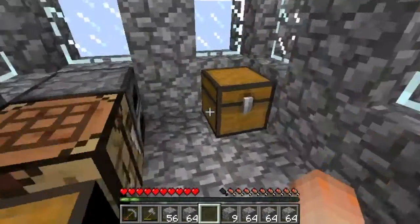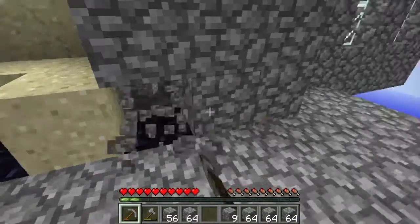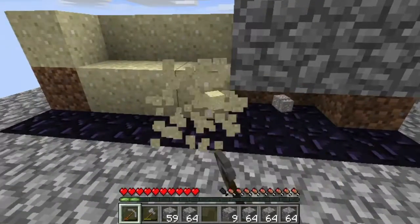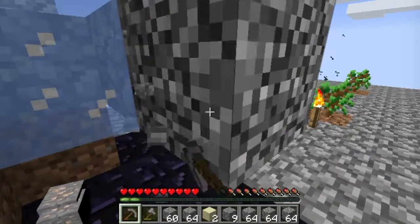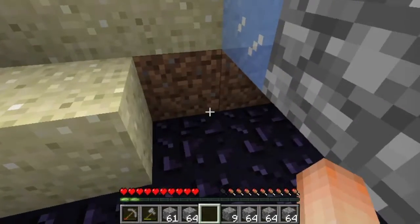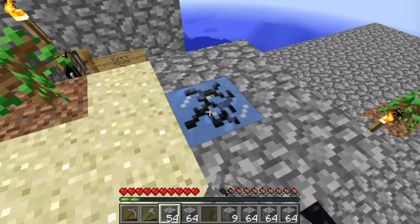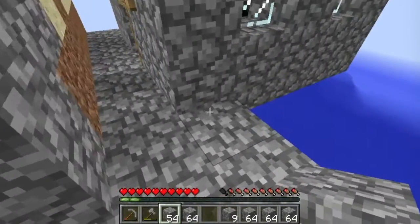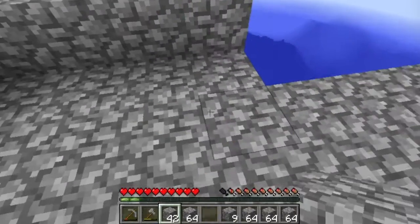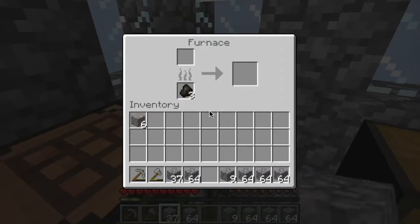Let's build a nice little thing around there. We need to make a bucket so we can make an infinite water source. Let's smelt the rest of it too. Pick up those, put that back. Let's make a place for the unlimited water source here. Let's go and smelt these pieces of iron.